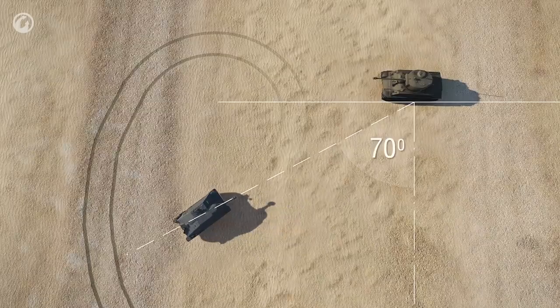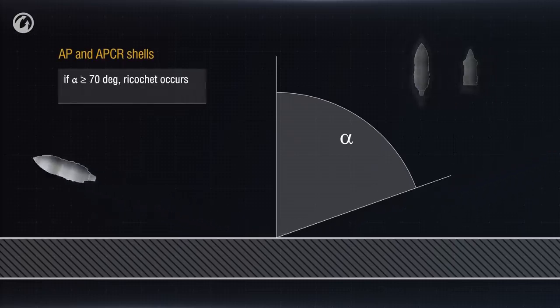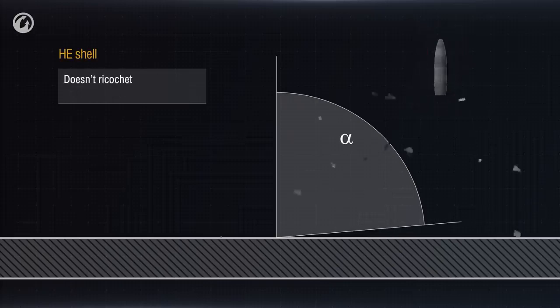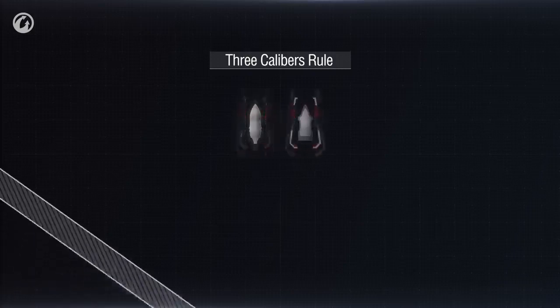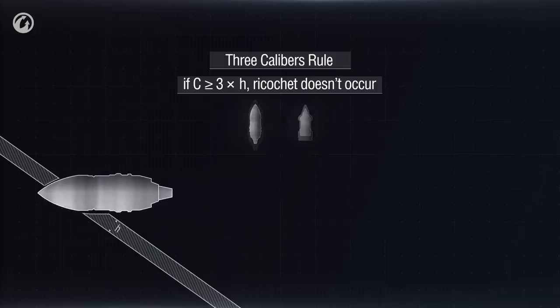But that's too simple — let's increase the angle. It's still able to penetrate, but wait — ricochet! AP shells and APCR shells ricochet at an angle of 70 degrees or more, losing 25% of their penetration capability. HEAT shells ricochet at an angle of more than 85 degrees, with no loss to their penetration capability. HE shells don't ricochet at all. Now, another important axiom in World of Tanks: the three calibers rule. It only applies to AP shells and APCR shells, and says that if the shell caliber is more than thrice the nominal armor thickness, there will be no ricochet. Whatever the thickness of the relative armor, the shell will attempt to penetrate it at any angle.